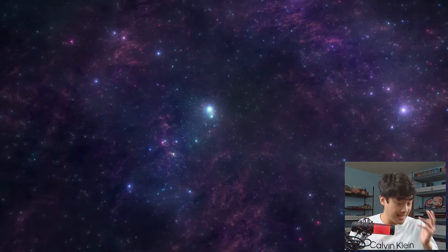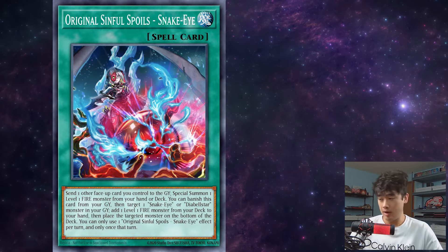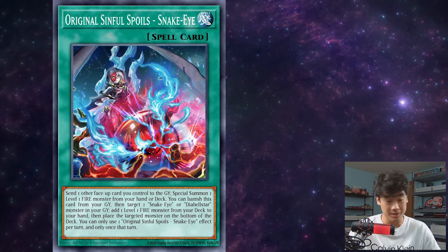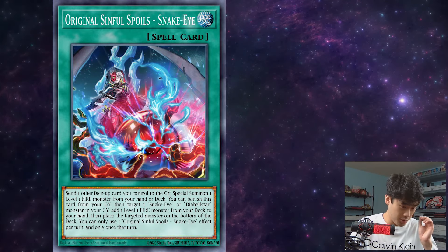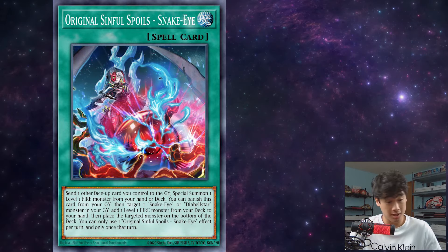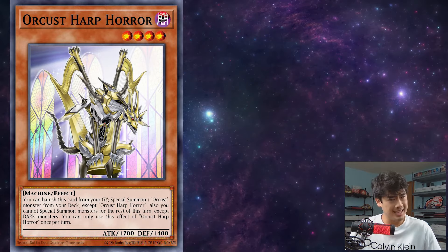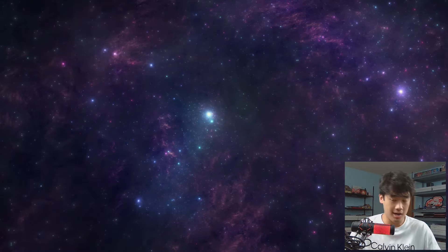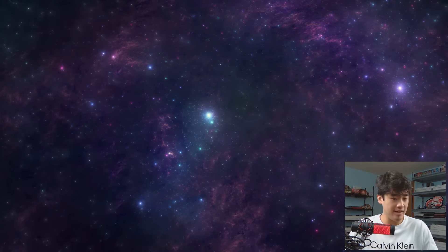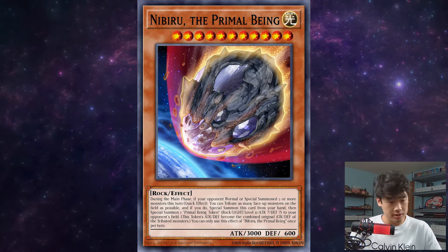Now, what decks should play it? Any deck already playing Original Sinful Spoils — this is literally the freest thing to put in your deck. You just branch off possible plays: if you have Original Sinful Spoils, go for the Azimina negate, or vice versa. Any deck that wants monsters in the graveyard should note that the sends and tributes are costs, not effects, so they won't trigger. Any deck that benefits from having monsters tributed — the best example is Diviner — and any deck that loses to board wipes should probably play this as an alternate engine plan.